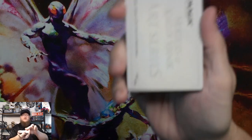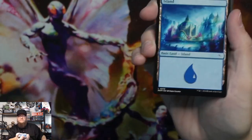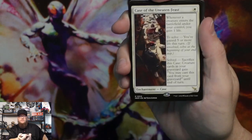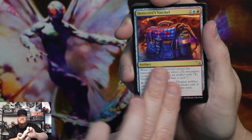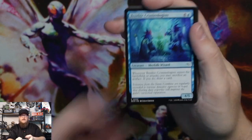Art card, island, foil sanctuary wall, case of uneaten feast, mistway spy, detective satchel, scene of the crime, and then commons.